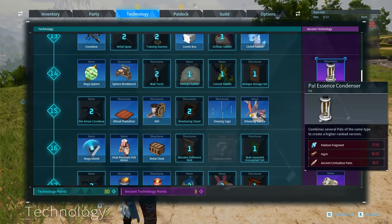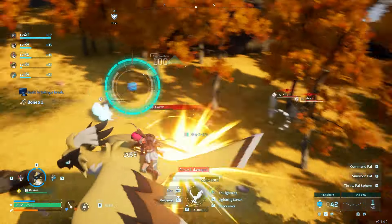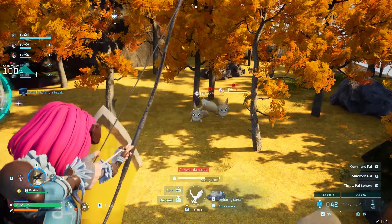First, you need a ranch at level 5 and a Pal Essence Condenser at level 14. Then you want to capture 53 Vixies, including the one you're upgrading.